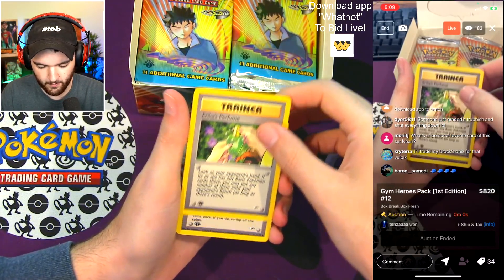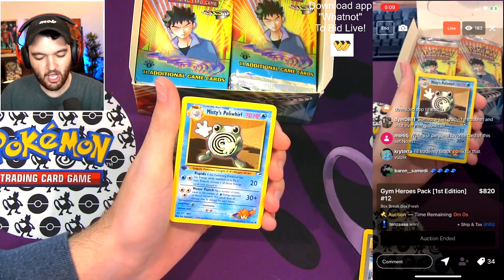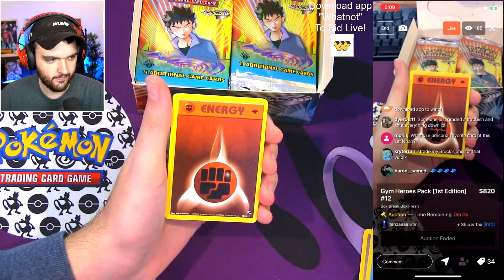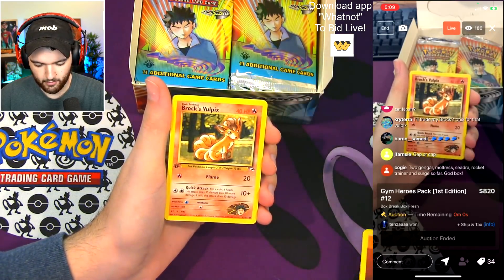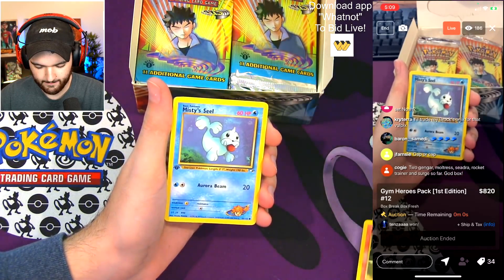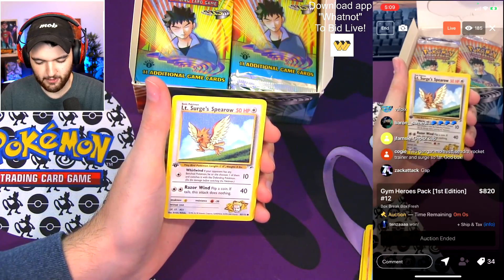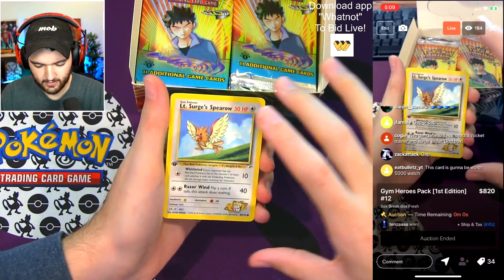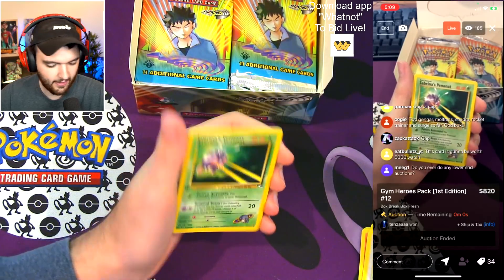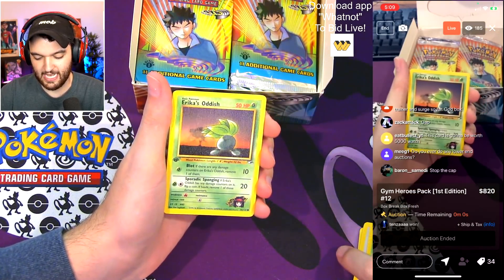Brock's Vulpix — huge. Erika's Perfume, Sabrina's ESP, Misty's Poliwhirl — great card. Fighting Energy. Brock's Vulpix — great card. Misty's Seel — really cute seal. Lieutenant Surge's Spearow. Sabrina's Venonat. Erika's Oddish — which for some reason is actually a really good pull in here.